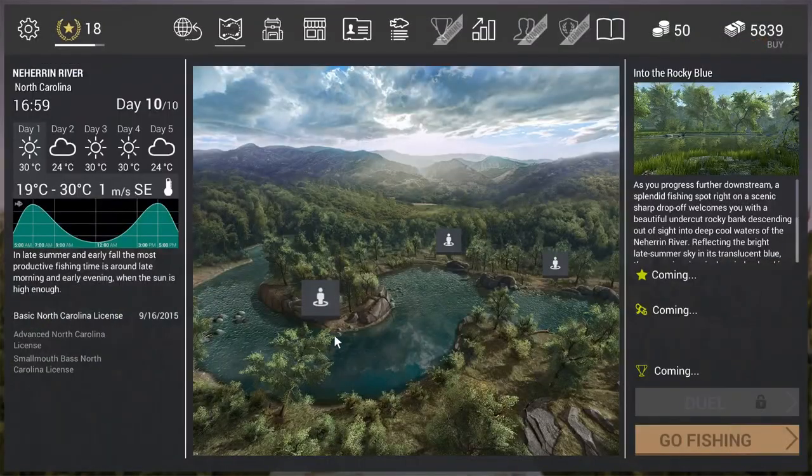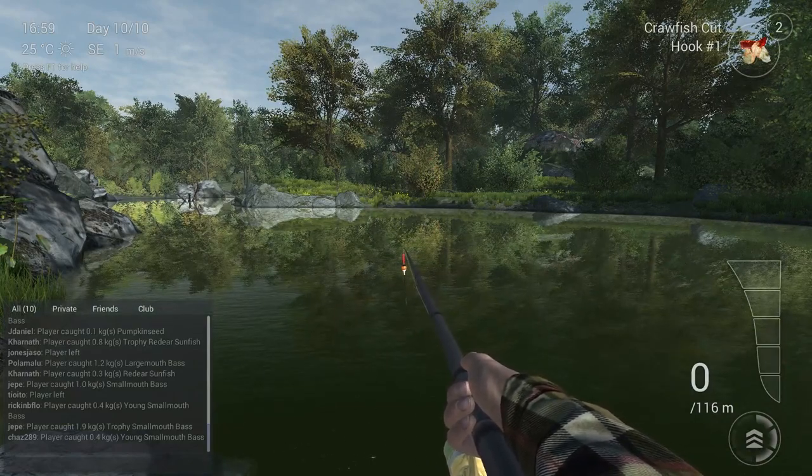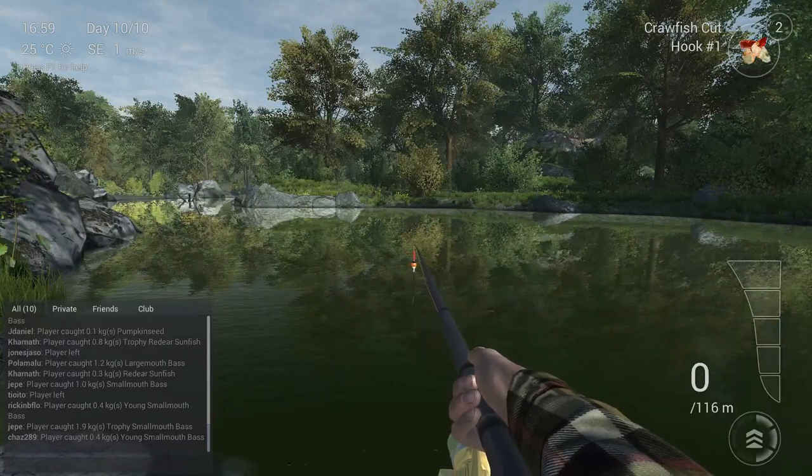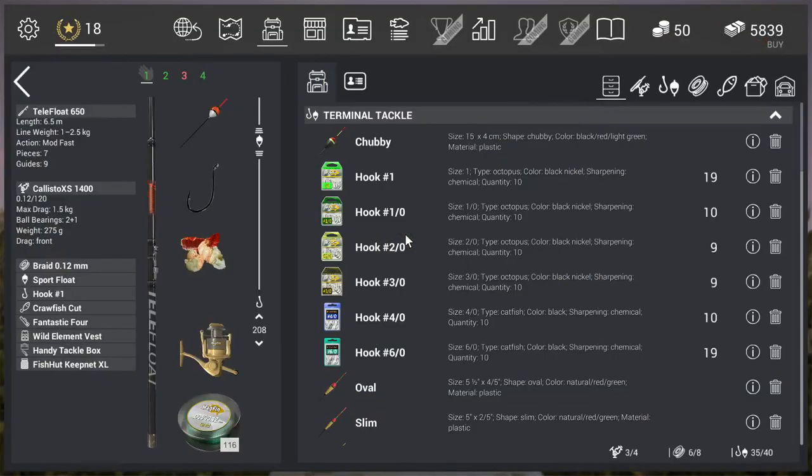First of all you need to come to North Carolina, into the Rocky Blue area. The unique Red Deer Sunfish is around 1.9 kilograms, so it's not a big fish. I'm using a depth of 208 centimeters — for guys that don't use metric, that's around 80 inches. That's the most important setting along with your bait and your hook. The other stuff doesn't matter a lot. It's not a fighting fish; it's only the weight that you need to pull.